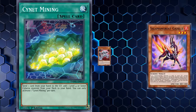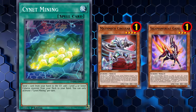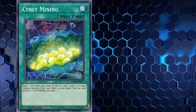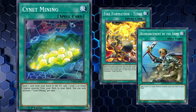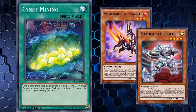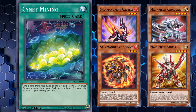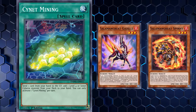Any Cybers-heavy deck can justify running 3 copies of Cygnet Mining because having 3 more functional copies of all your Cybers monsters in your deck is usually worth losing that one card. Monsters like Salamangreat Gazelle and Mathmech Circular are critical combo starters in their respective archetypes and are both limited to one copy currently in the TCG. They're so centralized and powerful that any way to get more functional copies in your opening hand is usually worth it.